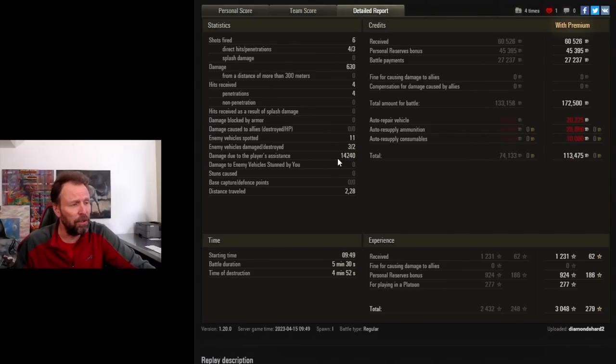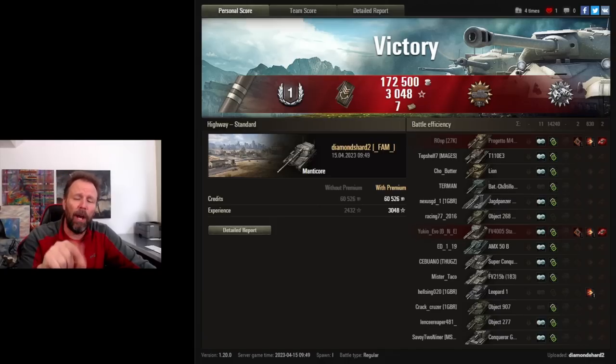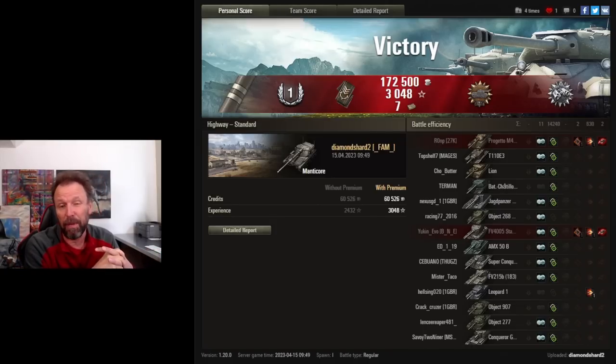He doesn't even ace the tank even though he did 14,240 spotting assists — just an amazing game. So from this spawn, statistically the best damage assist games come from people that rush to the area where this Manticore went. You can experiment with bushes there, take medium tanks there, get up against the houses, and crop-spot the slow heavies heading toward the city — especially if there are three SPGs per side. Then you can flex back and go across. He spotted 11 out of the 15 enemies.